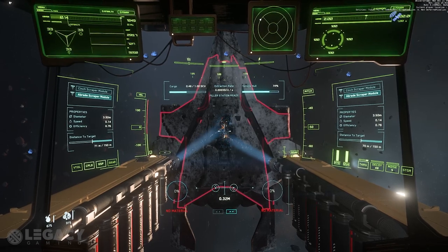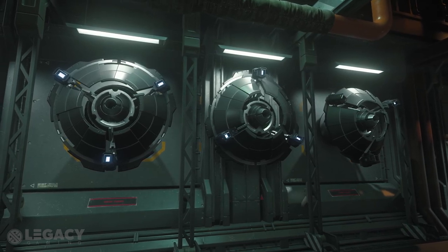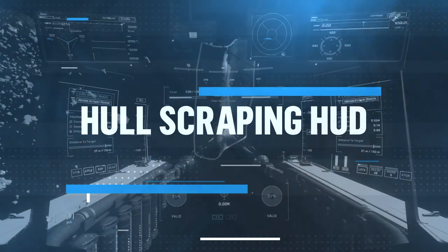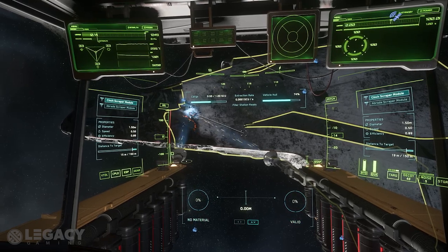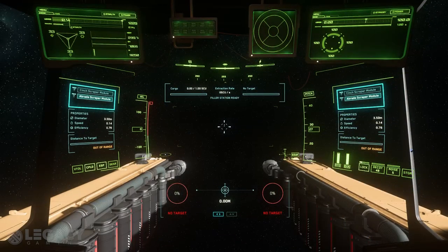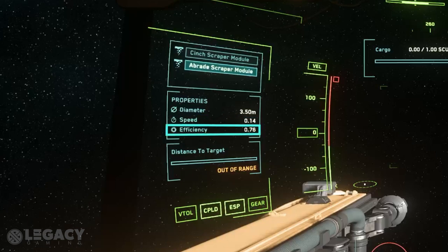Right clicking toggles between which scraper head you currently have active. We aren't entirely sure if there will be different modules to swap out in the future, but given how mining heads are changeable, I wouldn't be surprised. In order to be efficient when salvaging, understanding everything in the HUD is incredibly important. At the top of the side panels, you can see which scraper head is currently equipped and active. Each salvage head has distinct properties: diameter (the area actively scraped), speed (the rate material is removed), and efficiency (how much material you actually scrape from each area — the closer to one, the less material goes to waste).